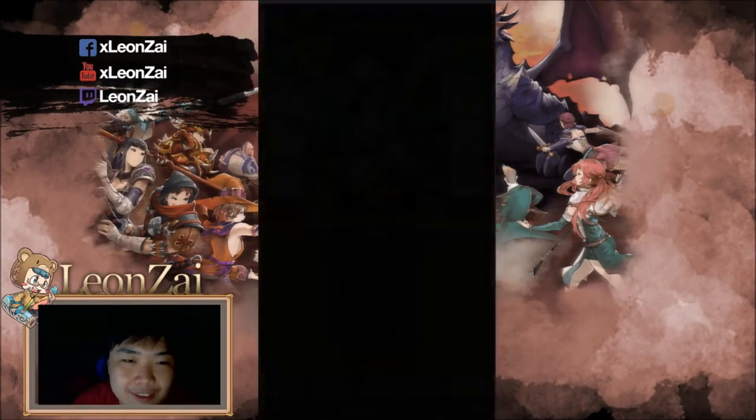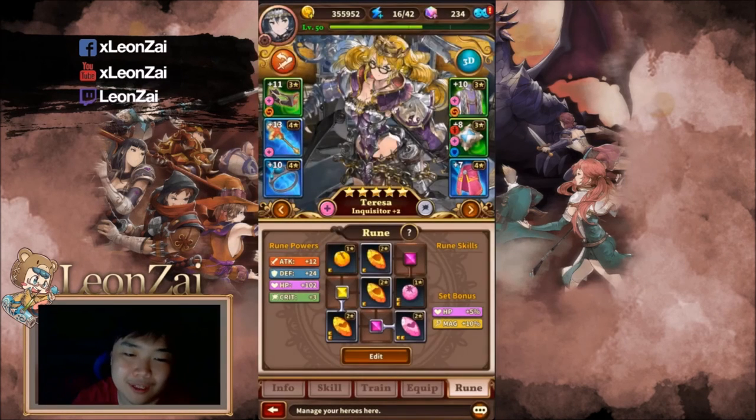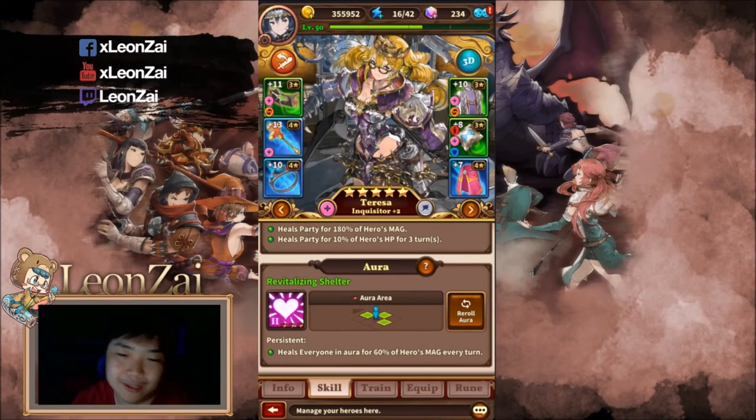You just need to power your ranged DPS and make sure that at least two or three of them are in Teresa's aura, so every turn you'll be able to heal out from that AOE damage. And voila — two-star runes all day.